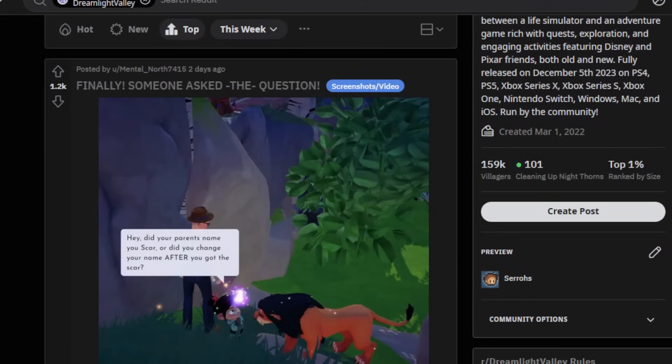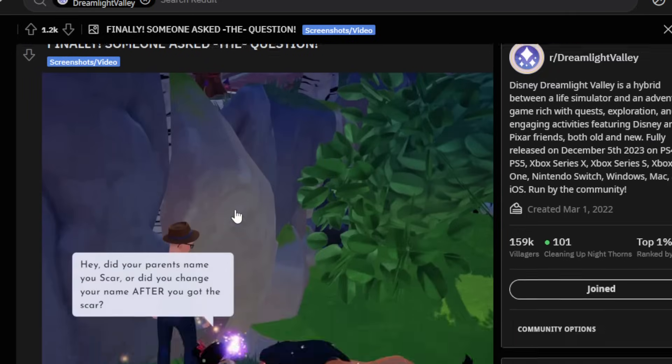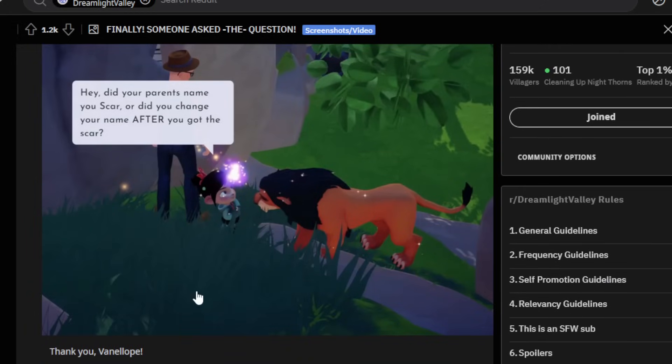So we're just going to start at the very top. For this week, 1.2 thousand upvotes — someone finally asked the question. Vanellope says, 'Hey, did your parents name you Scar? Or did you change your name after you got the scar?' Oh, shots fired! Dang! Vanellope woke up and chose violence today. That is crazy.